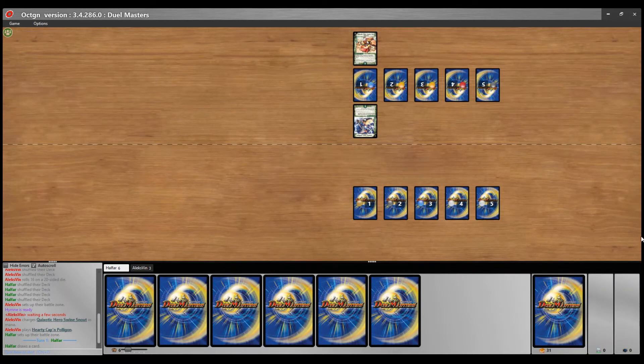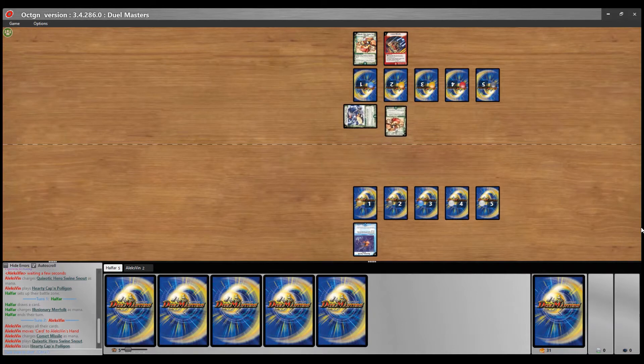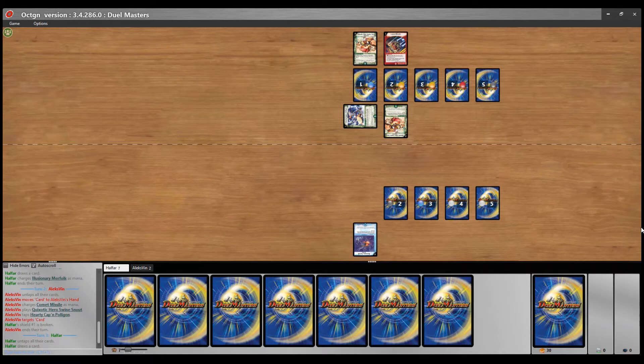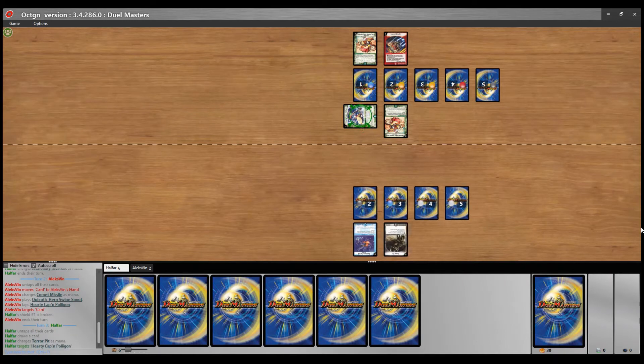Hey guys, Svalding here again, and this is the bronze medal matchup between Alex Vinn and Halfa in the IDC4 tournament. Alex is playing Nature Fire Rush and Halfa is playing RUB mid-range. For those who don't know, RUB stands for red, blue, and black — the U is for blue because B was already taken by black. It's a common term from the trading card game scene, originating in the Magic community.